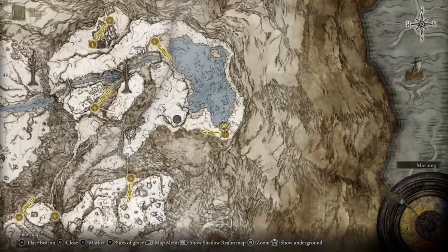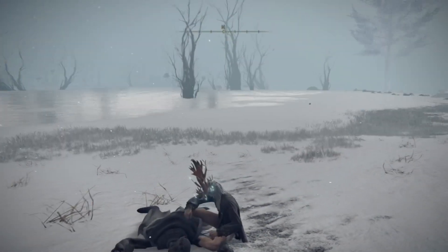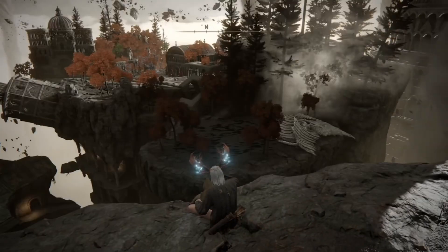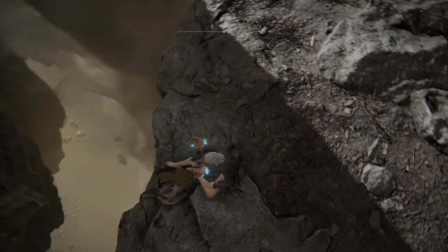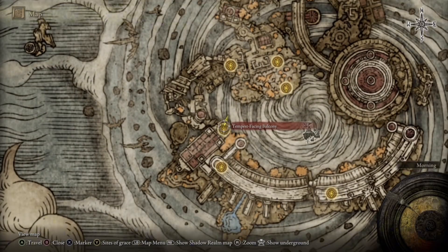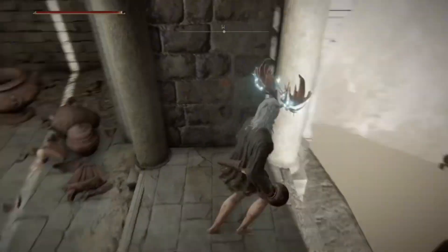Now the third one is outside the First Church of Marika in Mountaintop of the Giants, on the other side of the frozen lake. Unfortunately when my power cut out it corrupted the clips and I can't use them. Same with the fourth one, which is at Farum Azula right next to the Temple-Facing Balcony grace. I'm too lazy to bring another character here, but they're there — trust me.